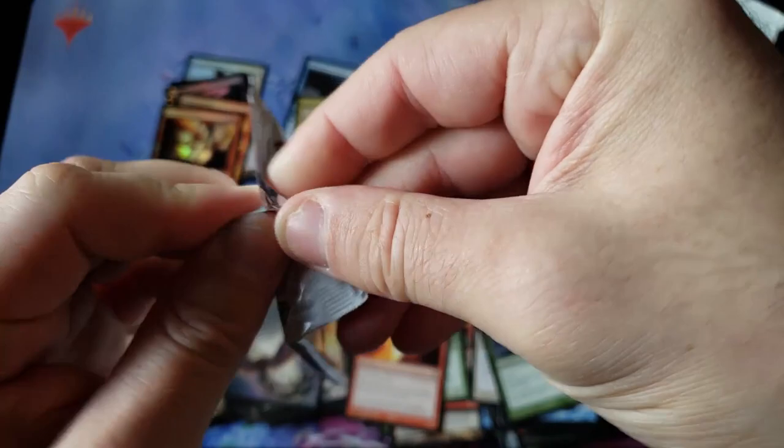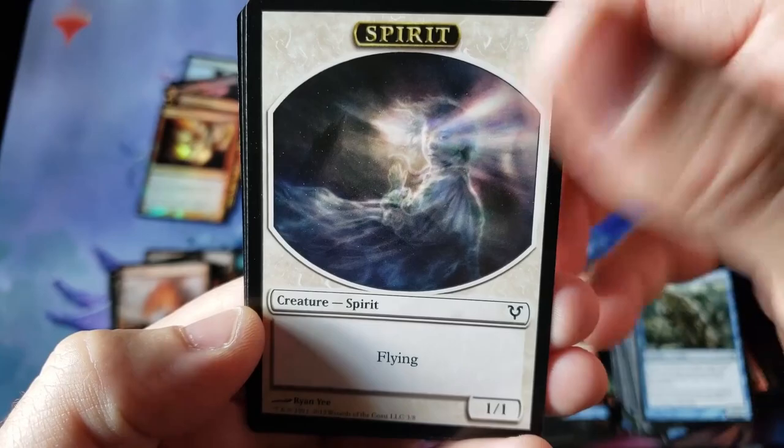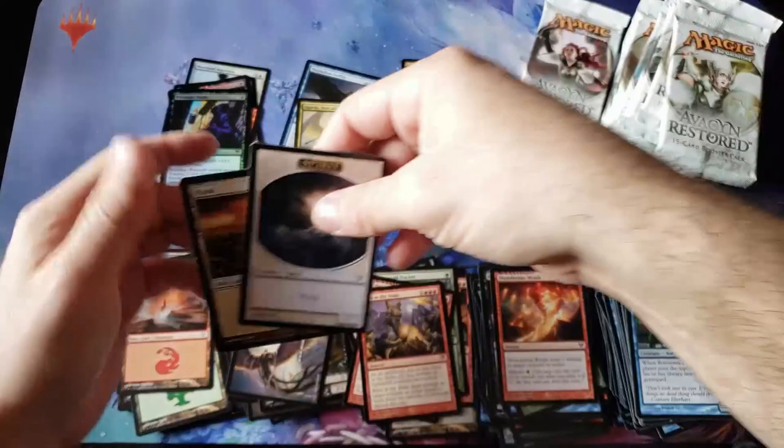I remember a lot of people really hated and a lot of people really loved the miracle mechanic — the opinion was very, very divided. It was not a very well-accepted thing. Burn at the Stake for the nice little creepy rare. We do have another foil — Evernight Shade for the foil uncommon. Very dark printing on that particular card.